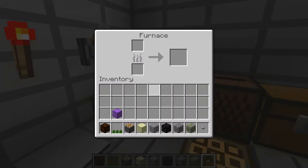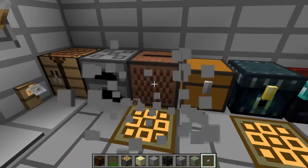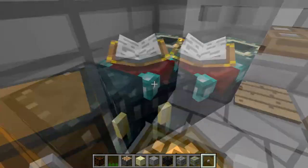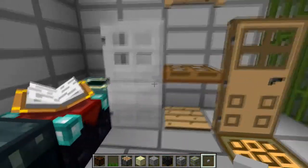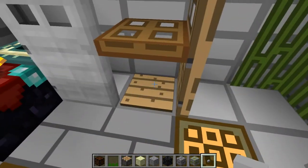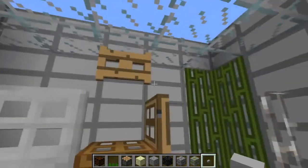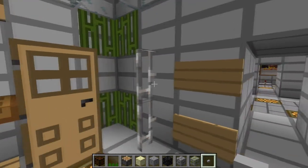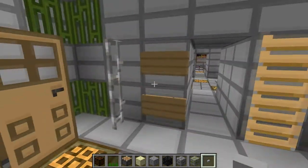A crafting table. Furnace. Chest. Another chest. This isn't done yet with all that either. Doors are redone. Fence gates. Pressure plates. Fence gates. Vines, I believe. This isn't done yet.